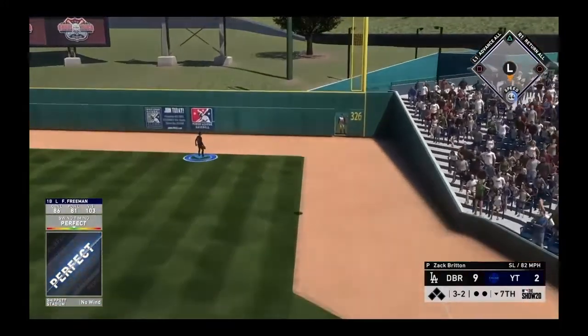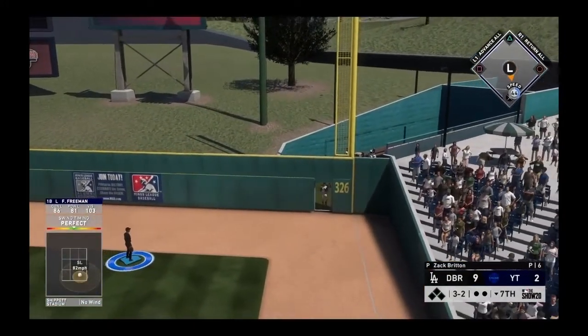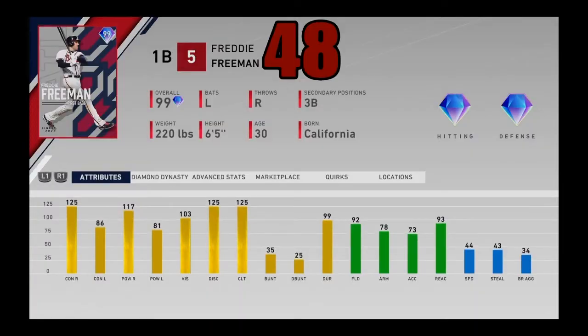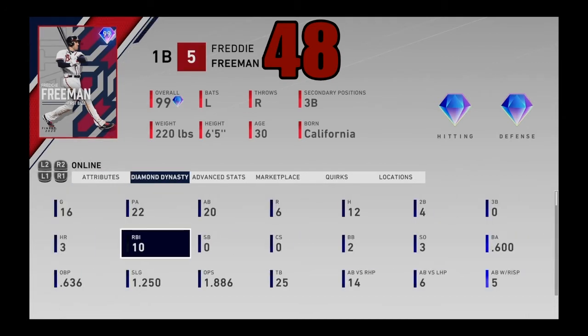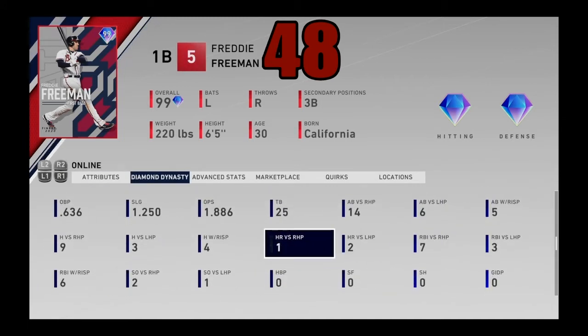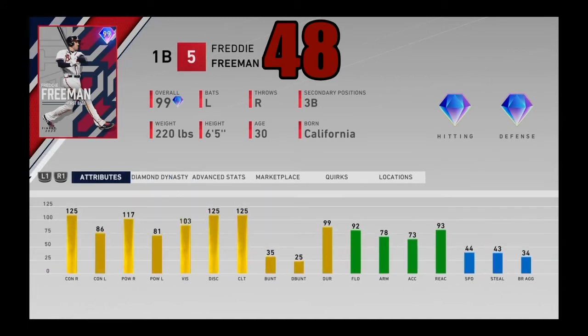Coming in at number 48, I got 99 overall Freddie Freeman — one of the most slept-on first basemen in the entire game because of how good that position is. Doesn't matter — he's one of the best right-handed hitters in the entire game and can be pretty solid against lefties as well. I used him in a few team builds and he absolutely raked. His OPS was just really high. 103 vision, 92 fielding at first base, and you can also play him at third base where he'll still be a great defender.